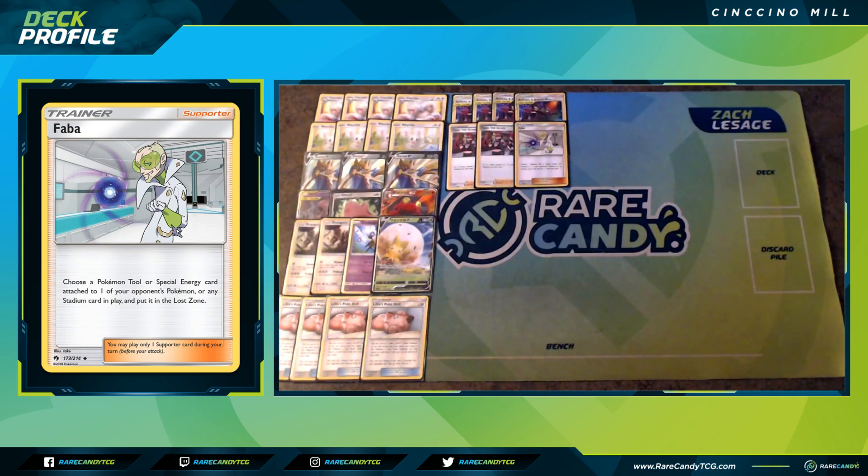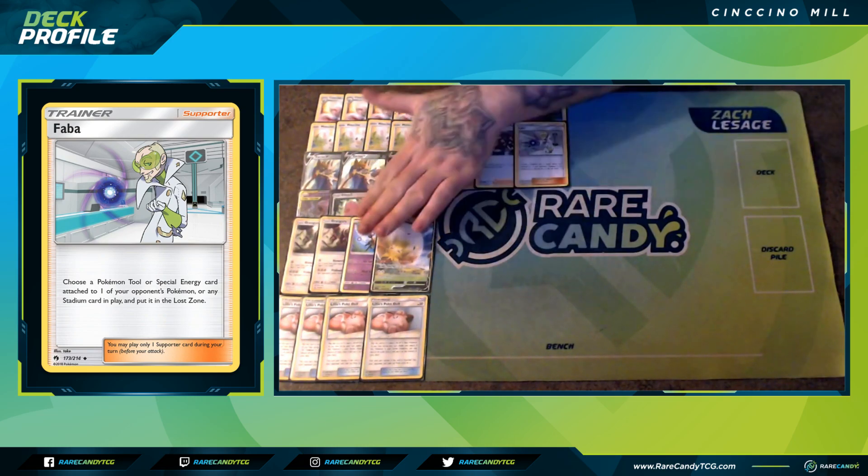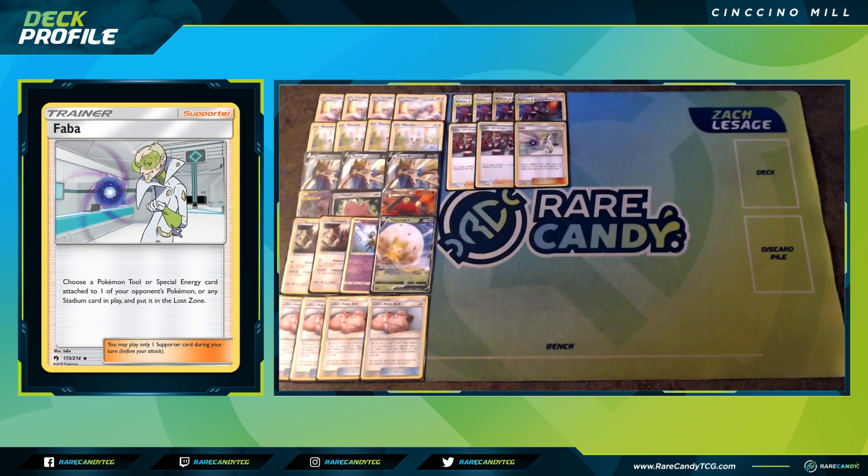The Crushing Hammer, Team Yell Grunt, Lieutenant Surge, Faba combination is a great way to take away Horror Psychic Energies or Speed Lightning Energies — special energies seem like they'll be more popular. It also allows us to take off a Recycle Energy on our opponent's active Oranguru in the mirror match, so we can Girafarig them next turn and take away all their energies so they can never Resource Management again. Faba handles cases where Crushing Hammer would just bounce energy back to their hand.